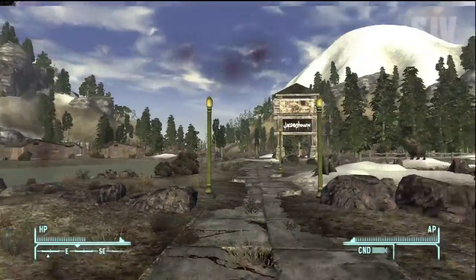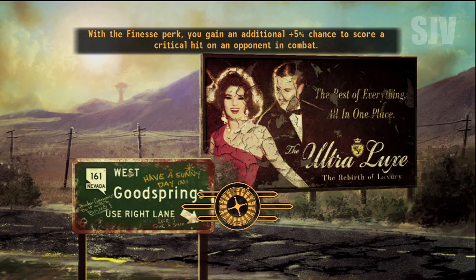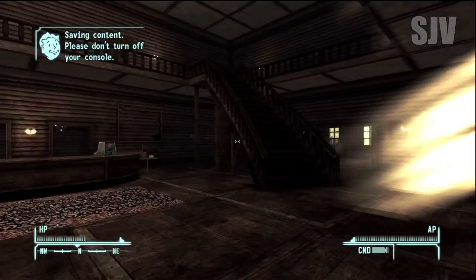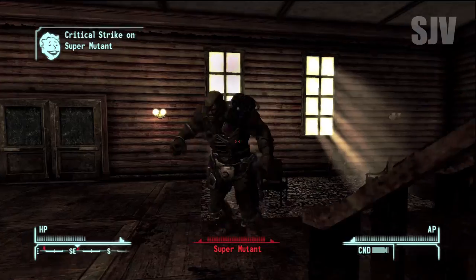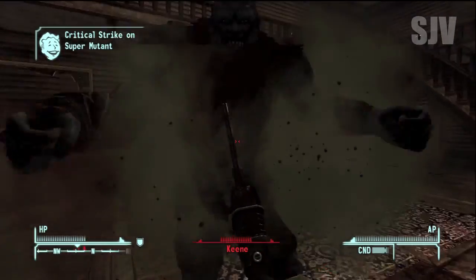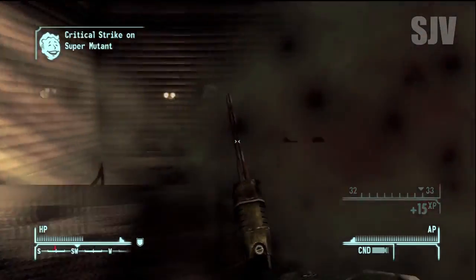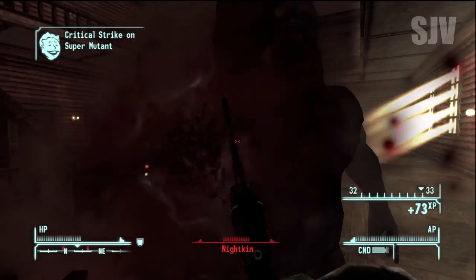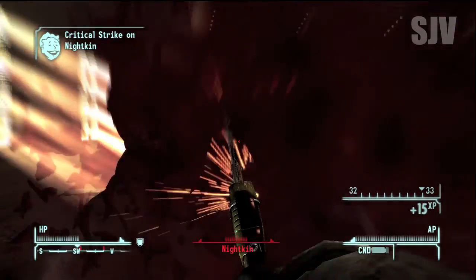Inside the Jacobstown Lodge, by the way, there is a snow globe worth 2,000 caps — a nice find if you didn't know that, though I don't pick it up here. You can check the New Vegas wiki for the location. Inside, there's a special nightkin named Keeney — the one who hates being stared at — and he counts as a kill for the challenge or achievement, which is good. I'm not sure about the other special ones, so you can try killing them, though they're not easy with the Ripper.